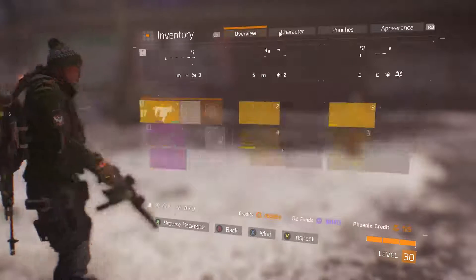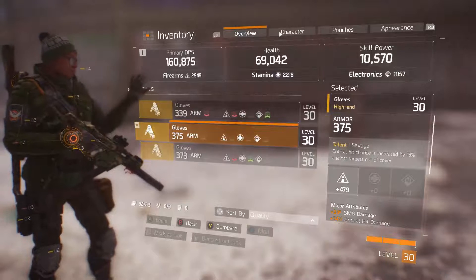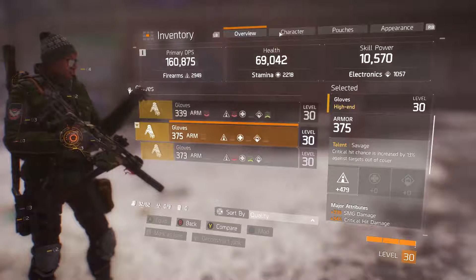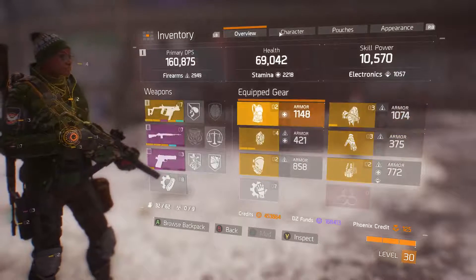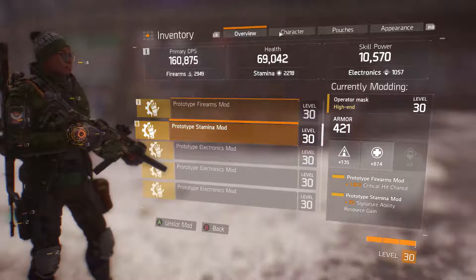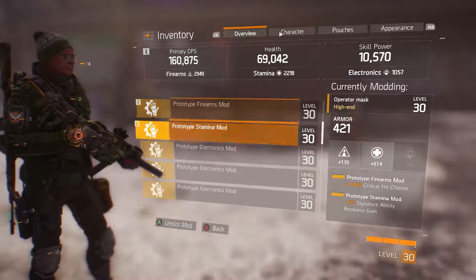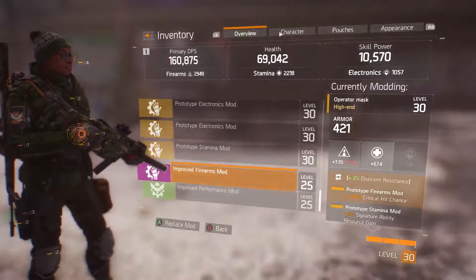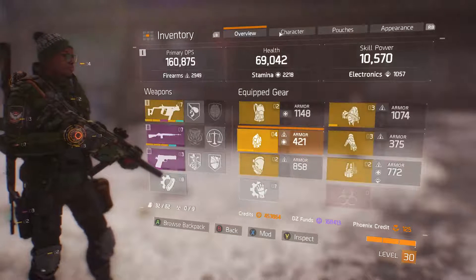If I wanted some more firepower — as you guys saw — I can just switch this over. Now I'm at almost 70,000 health, maybe 69,000 health. With a mod or two I could switch that up. I could easily turn a firearms mod into a stamina mod, just keep that in mind. So this is my build going into it.